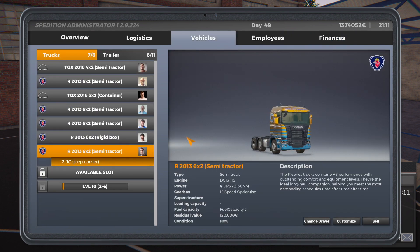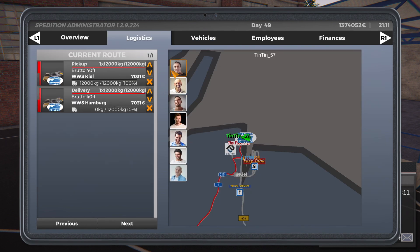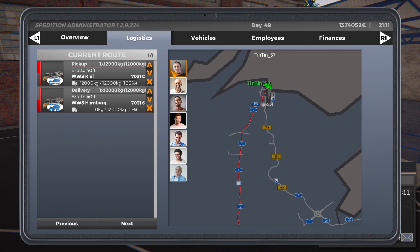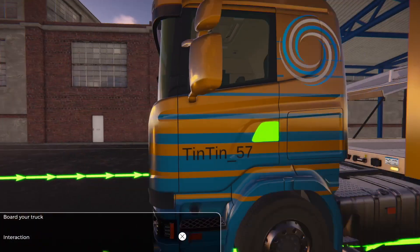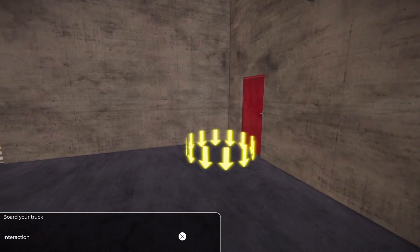Going back to my own driver — that's me at the top — we're going to take another truckload of cars in this video from Kiel, which is where we finished last time. We're going from Kiel down to Hamburg, so let's get into it. I need to go and speak to the freight office first.